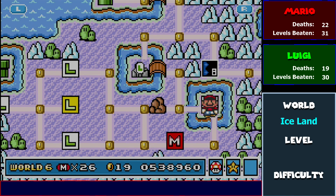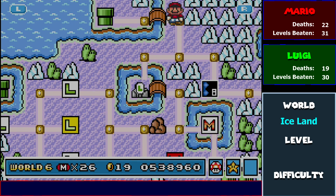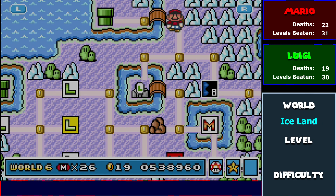Let's go back to beating more levels. And remember that island I was talking about earlier — a bridge is created when you kill the fortress.